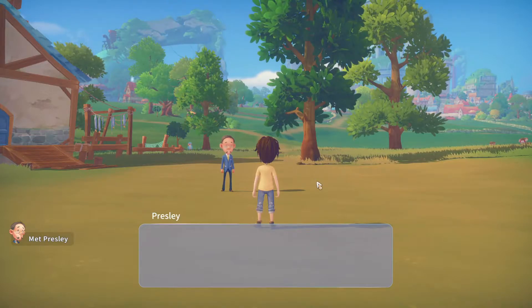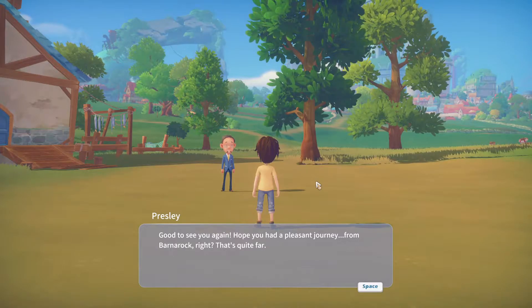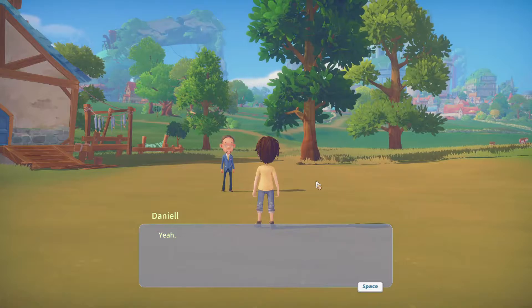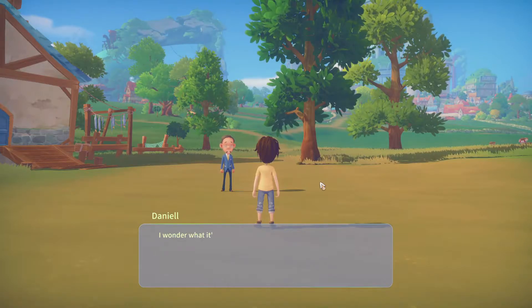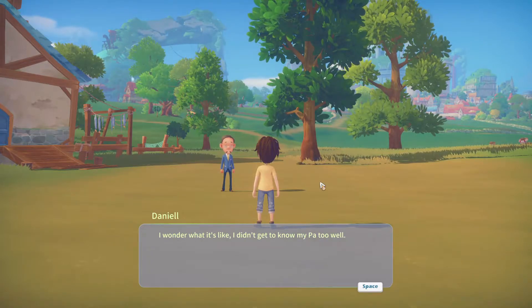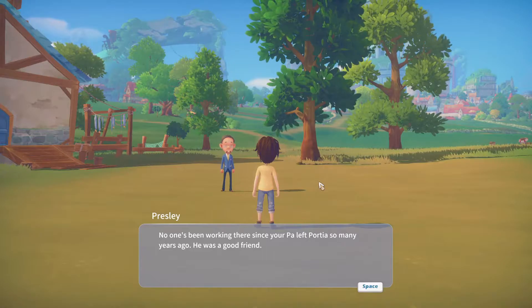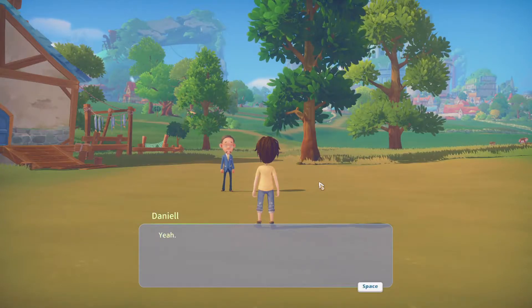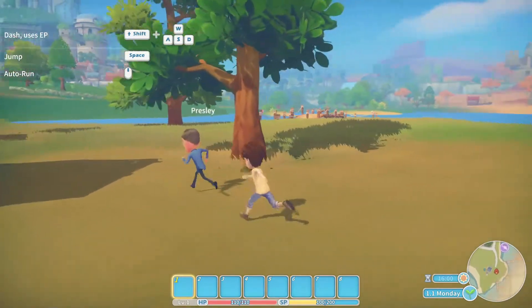Presley greets us: 'Good to see you again, hope you had a pleasant journey from Banarak.' He's here to show us to our workshop — it's pretty close. Our character says: 'I wonder what it's like — I didn't get to know my pa too well.' Presley responds: 'No one's been working there since your pa left Portia so many years ago. He was a good friend.' All right, so we're going to follow Presley and he's going to lead us to our area. Look at how big this world is — I haven't done almost anything in this game, so I'm super excited.